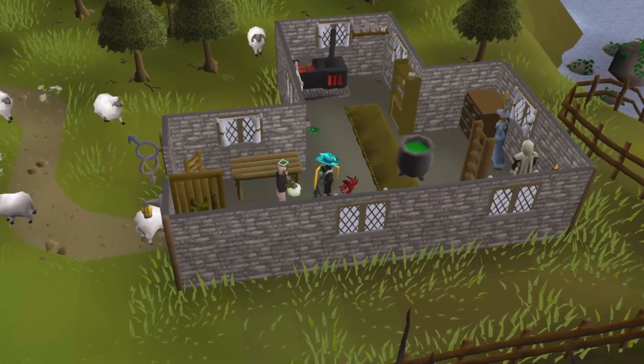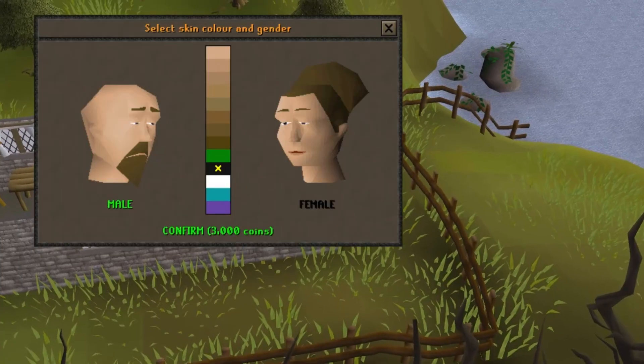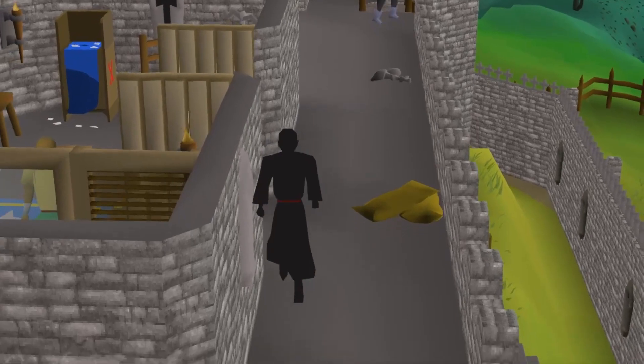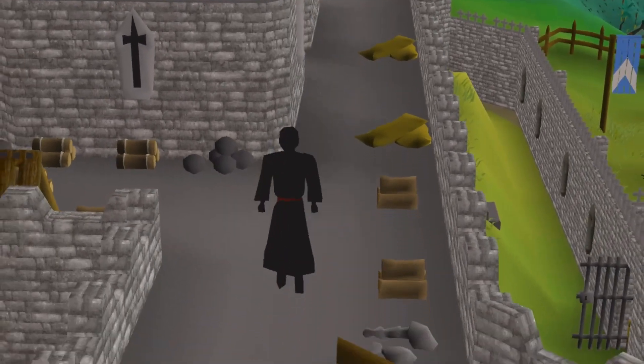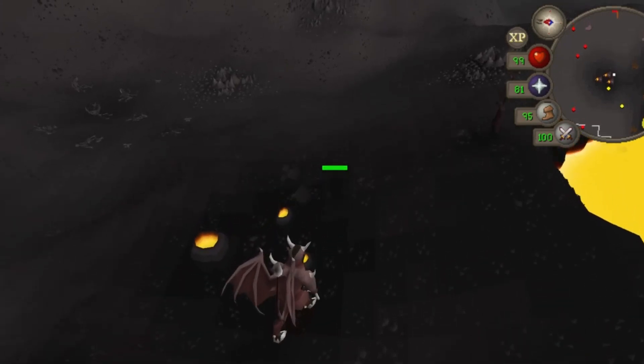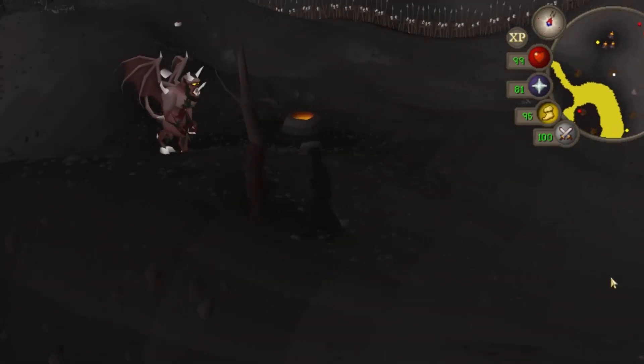The four skin colours are an interesting way to mix up your old school character. Particularly with the fully black skin, you can wear priest robes and black dragon hide vambraces to completely hide any textures on your character. Walking in the wilderness like this makes you pretty much invisible, even on the highest brightness setting.